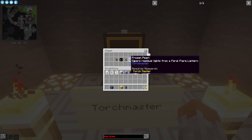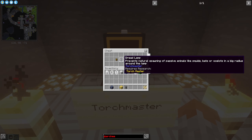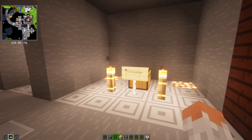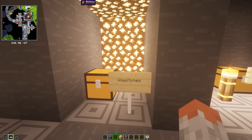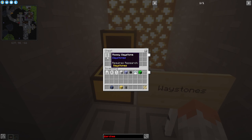If you have a room you need to light up but don't want to place torches or glowstone everywhere, you can use the Feral Flare Lantern. You also have a Mega Torch which prevents natural spawning of hostile mobs, or another one that prevents passive animals from spawning. Quite helpful for controlling what spawns in your area.